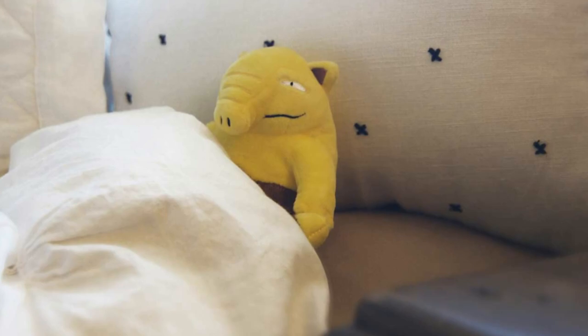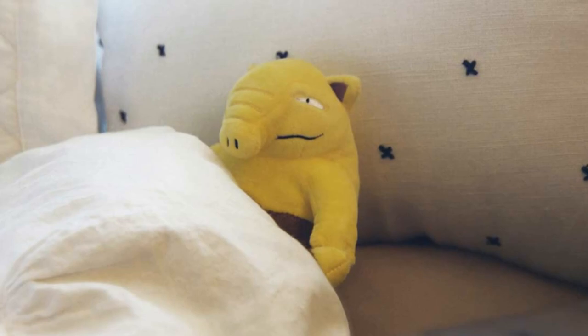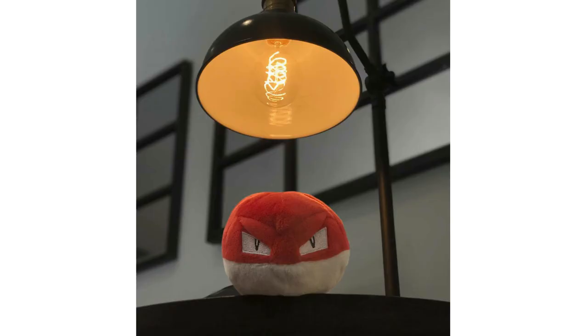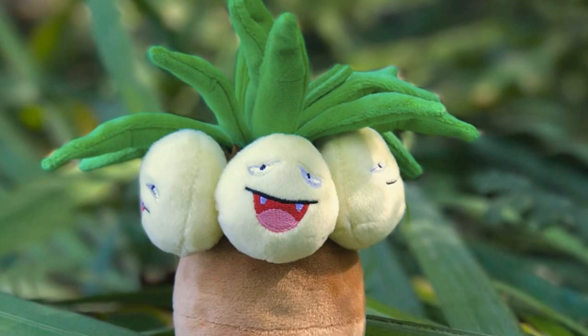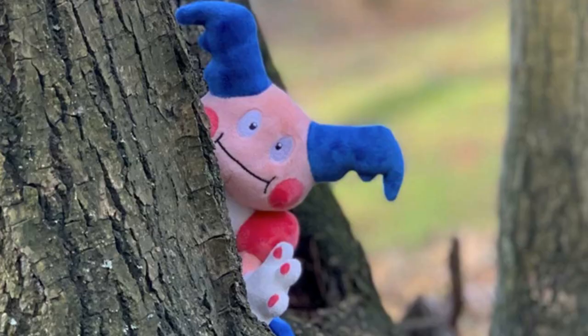Drowzee! Look at Drowzee! That's actually a really cute picture — I like that one a lot. He's going to bed because he's drowsy. Voltorb has just a light bulb over his head. Interesting. Of the bunch, Exeggutor's surprising — he actually looks pretty good, but then again I guess I can't really make out his other coconuts on it. Coconuts — what am I saying here?